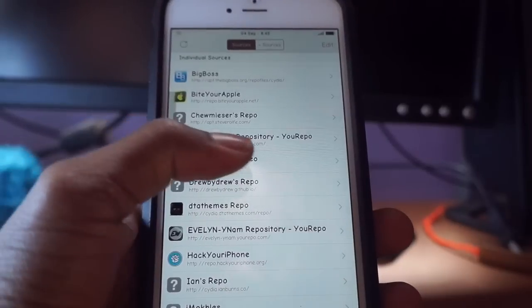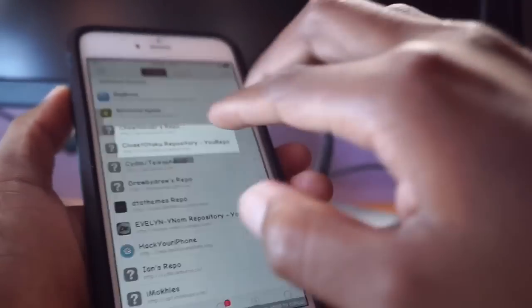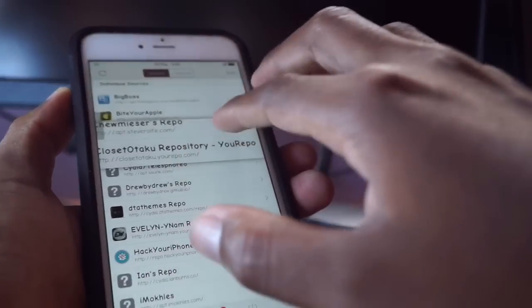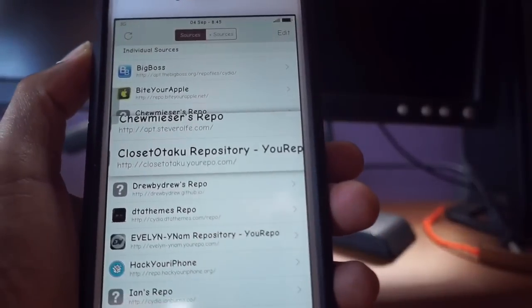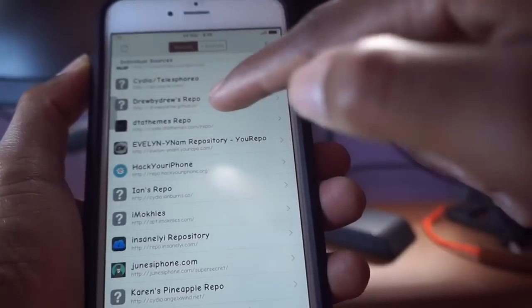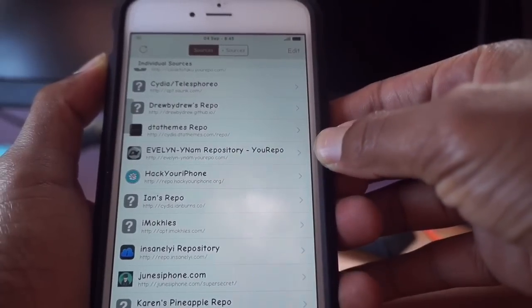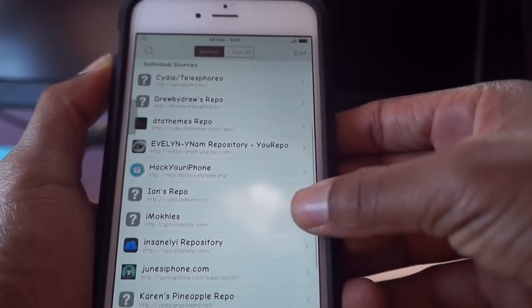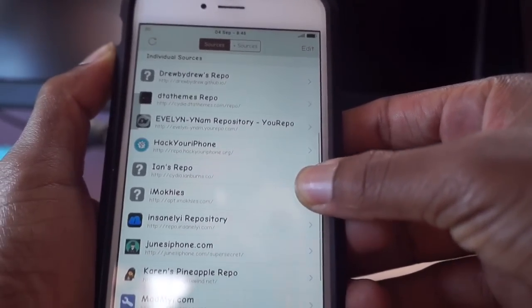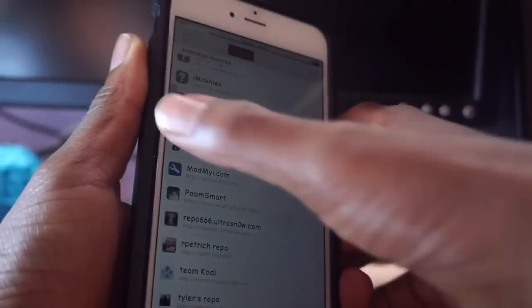We have close.to/tackle your repo.com — if you guys can see it I'll just highlight it for you — go ahead and add that repo, pause the video. We also have DrewByJews repo and DTA Themes right here, just pause the video and add the repos that you guys see here.